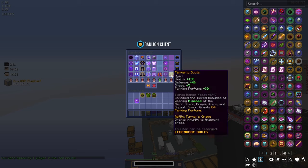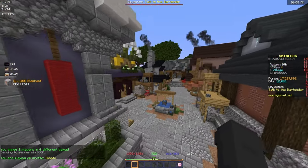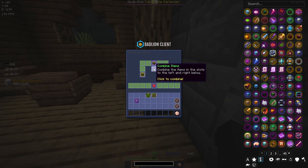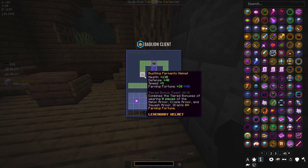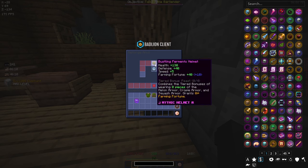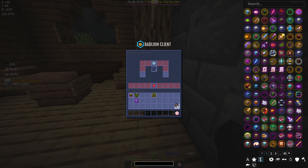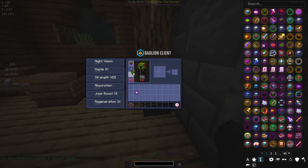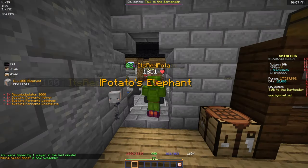I actually can't believe we got it. Now all I have to do is recomb the three pieces I'm gonna be using — the helmet, the chestplate, and the leggings — and I'll put the boots away for now. Let's make our way to the hub and go to the anvil. It doesn't cost anything to recomb — I thought it had a price but I guess not. Look at that beautiful pink helmet — it's mythic now, going from legendary, and we gain another two farming fortune as well.